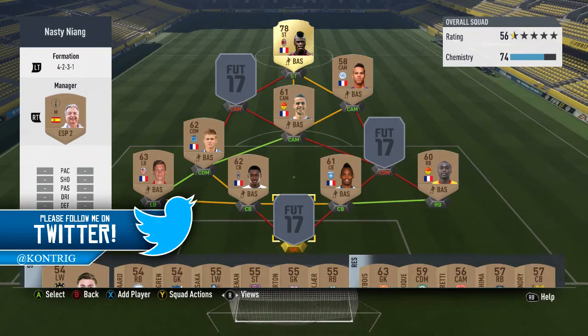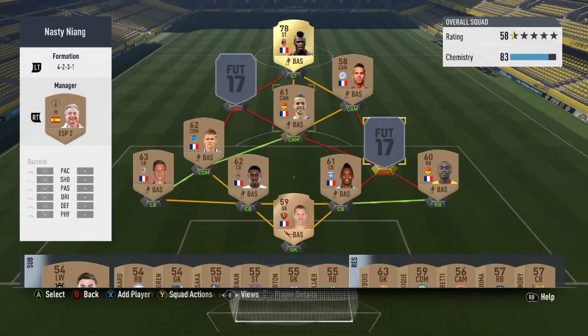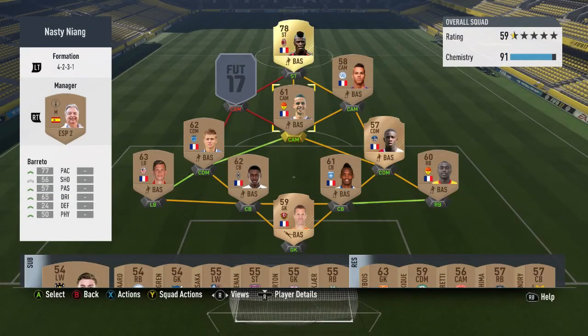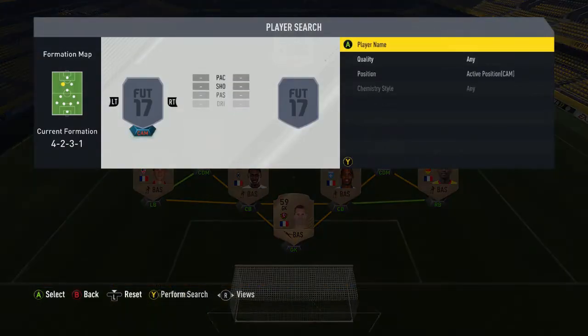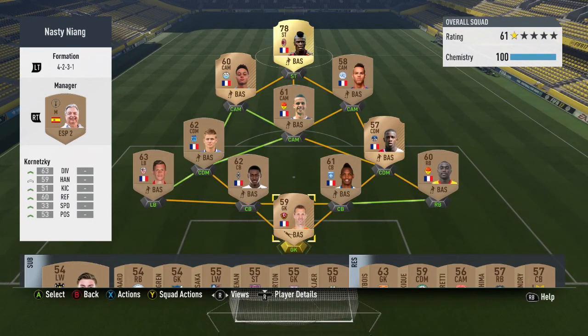Here we go — we have made the three upgrades. I've decided to upgrade three different positions. I've upgraded the goalkeeper to a shiny bronze, a defensive midfielder to a shiny bronze once again, and then an attacking midfielder — you guessed it — a shiny bronze. So we're going to be heading into the second game of the first episode now, trying to get even more upgrades and trying to make this team look even shinier.